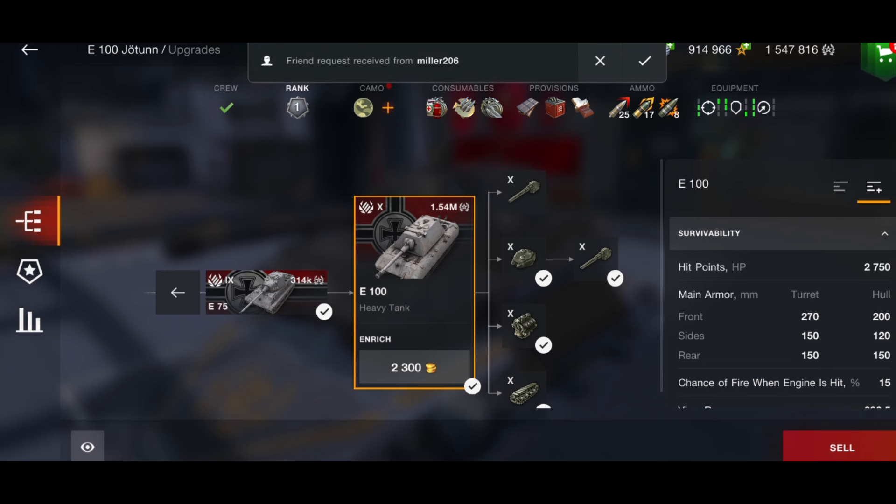Let's look at the stats first. The turret on paper is 270 millimeters thick, but bear in mind the cheeks are not that thick and are quite easily pennable. Wargaming did buff these cheeks to make it better, but switch to premium rounds and you can still penetrate it easily. The hull is 200mm, and that doesn't include the lower plate which is very weak.